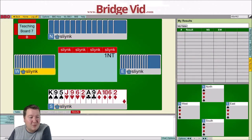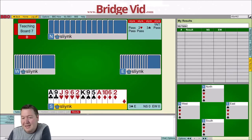So I was playing ACOL, so I just opened one no trump on my balanced 12 count. My partner transferred two spades and the next hand bid three clubs. And that's where the auction ended.